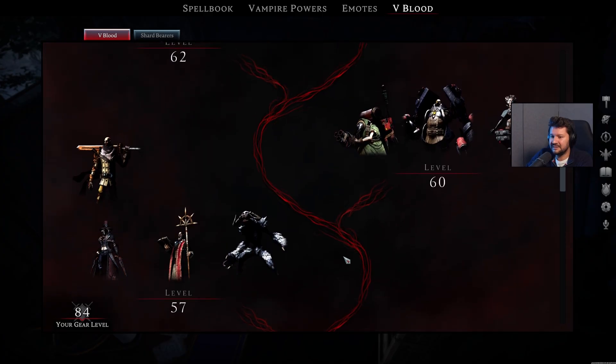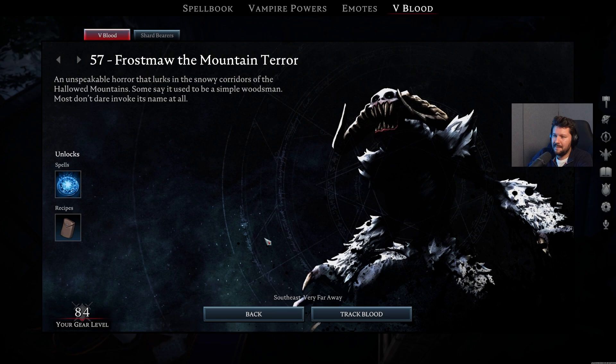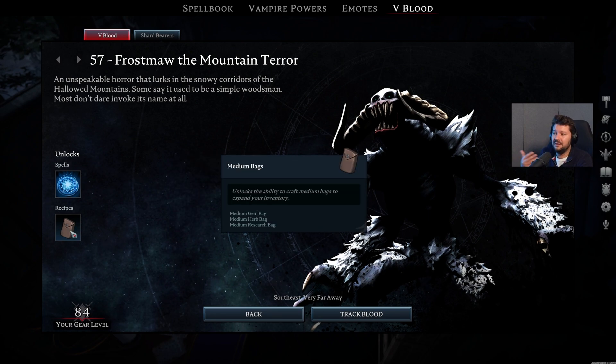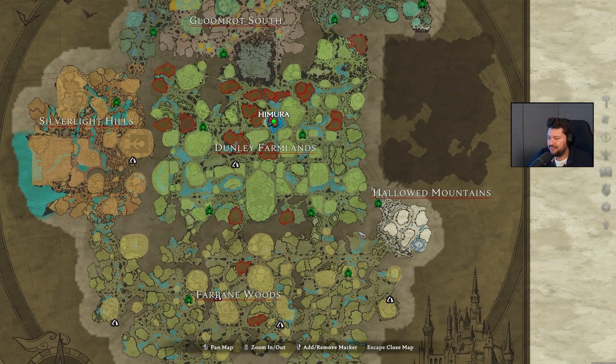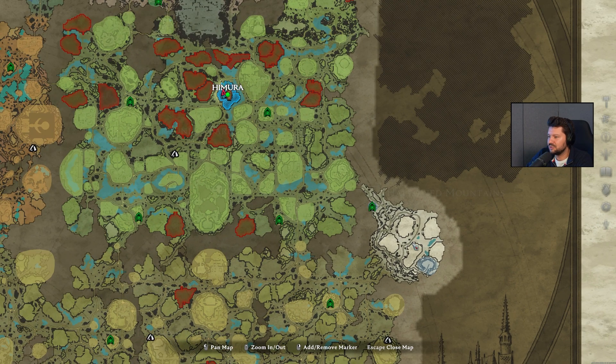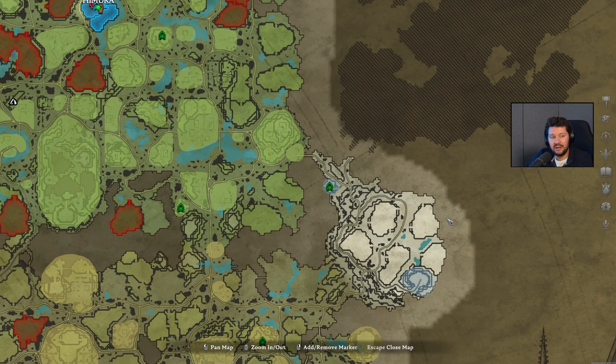We have a lot more bosses, and some of them are revamped a little bit as well. First off, Frostmaw the Mountain Terror — pretty tricky. He unlocks the Ice Nova ability, but also medium bags so you can further increase your carrying capacity. This one cannot be found in the Dunley Farmlands, but south of the Hallowed Mountains, basically roaming around these parts. I think it's literally making a circle exactly like so.